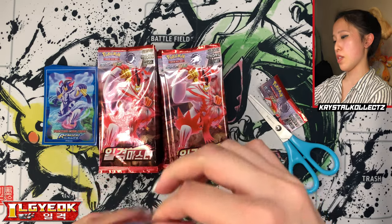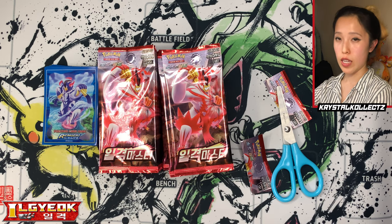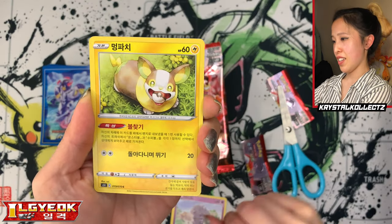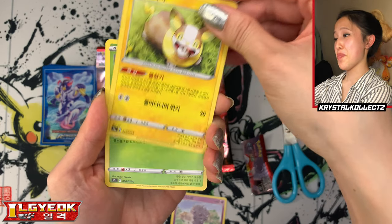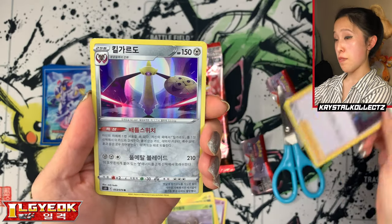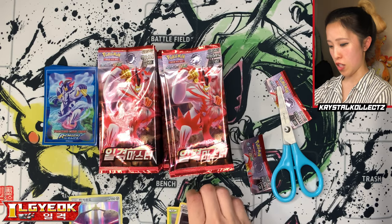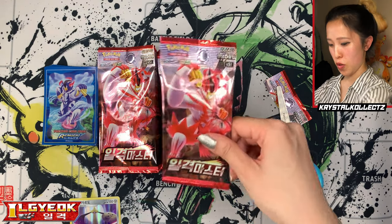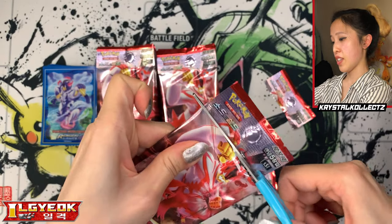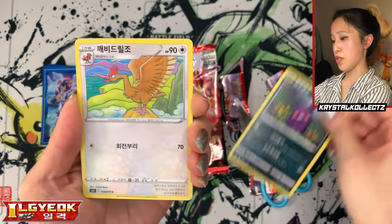We have Gliscor, Grumpig, Tepig, Scatterbug, and Salandit — the female lizard. Ah yes, Grumpig was the name — it came back mid-opening, my brain is chaotic but it's okay! We have Yamper with the Poké Ball — so cute! It literally looks like it's on the Isle of Armor just chilling on a cliff. We have Phoebe, very nice, and a holographic Giratina — also known as Ageslash — it's 'Gira Garado' in Korean, just a little bit different.